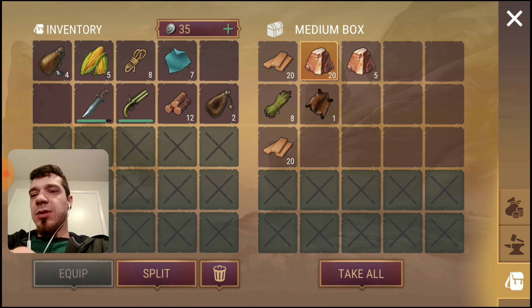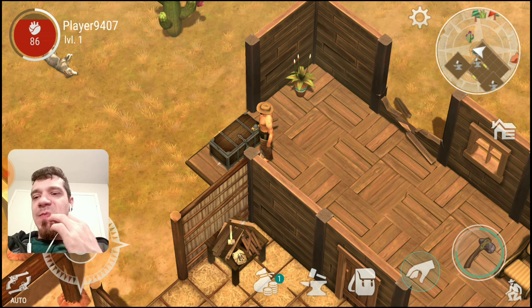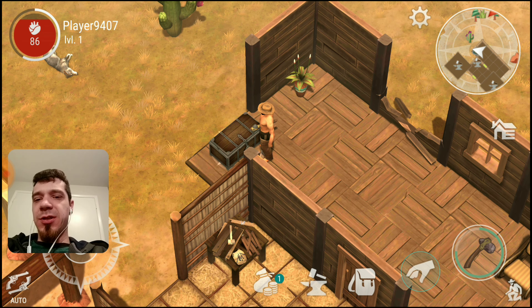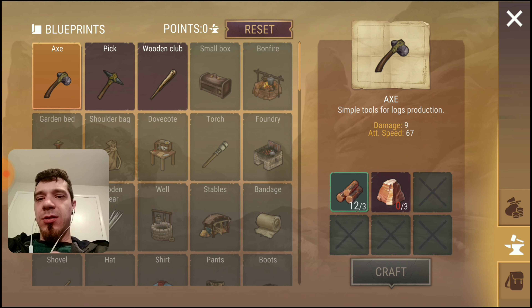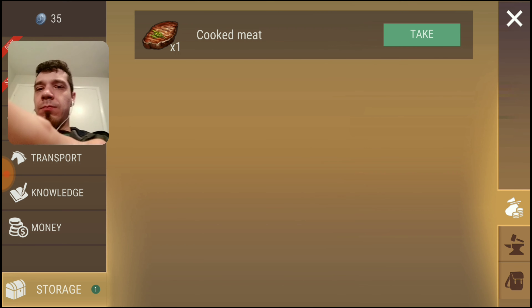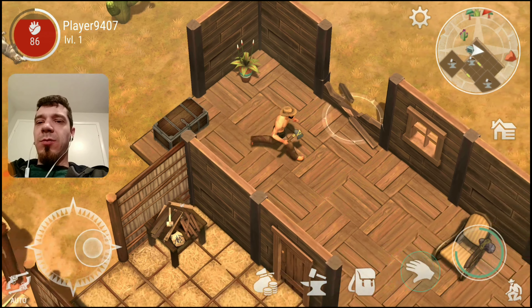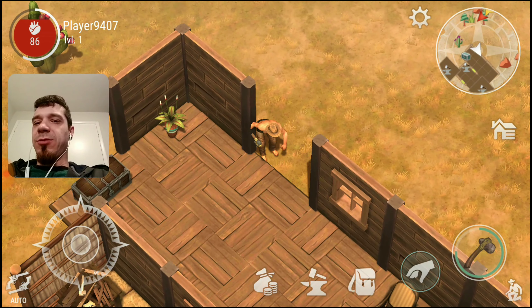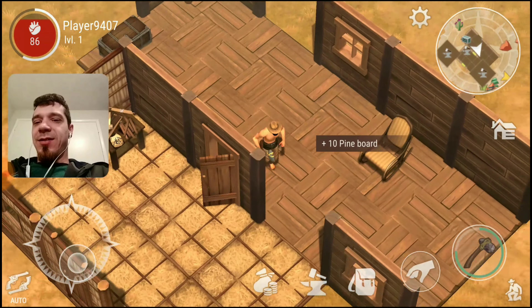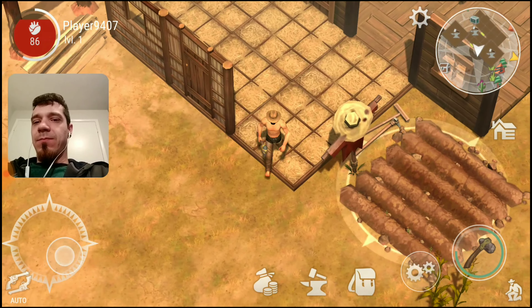Inventory's full. Do we have a crouch button? We do have a crouch button. Kind of digging this game — it brings a lot of memories back from Last Day on Earth. It seems to be the best one I've found so far that is similar to it. I guess we're not going to need these fibers just yet, or all this rock — we got plenty of stone.